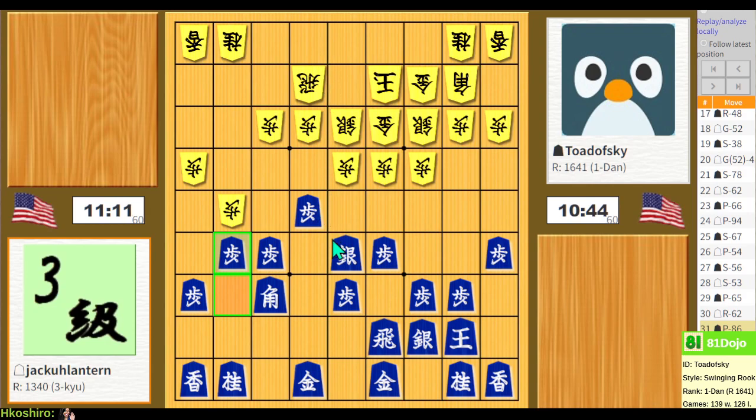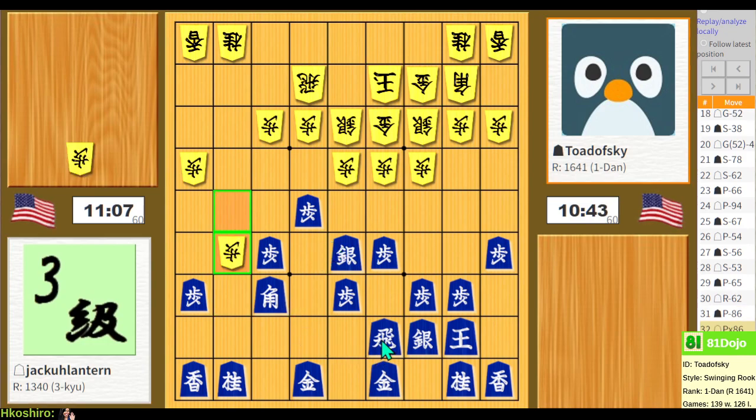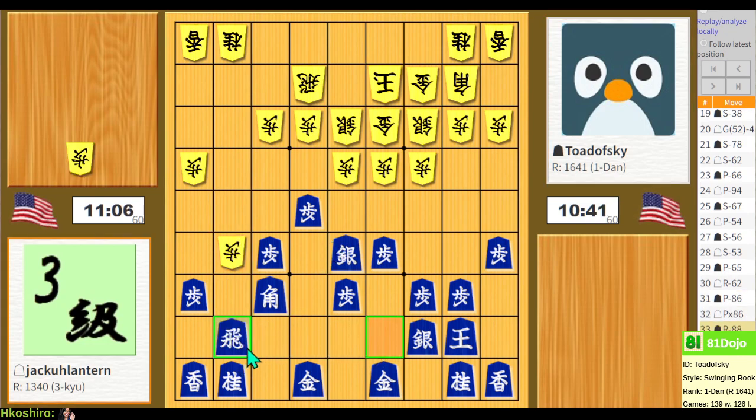Now they'll try to attack down this file instead, and that's fine. Wait — rook over, bishop takes, king back... I'm missing a move. I miscounted somehow. I counted that my rook would be here and my bishop would be there already, but that's not the current situation. It's not at all fatal but just disappointing.